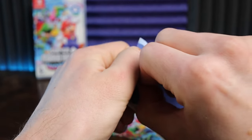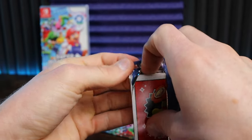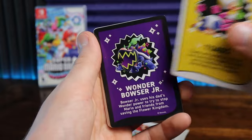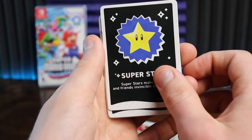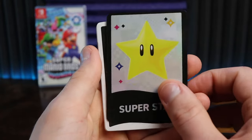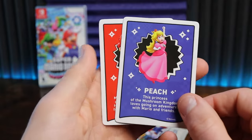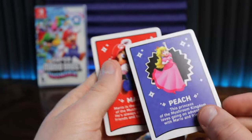Feeling lucky? Imagine I spent extra to get all these and I don't pull it. Okay, Prince Florian, Talking Flower, Toads, Wonder Bowser Jr. — our first duplicate holofoil. Superstar — I think that's our third one, that's good to get. Another Nabbit, another Yoshi, another Bullrush, Peach — we don't have Peach yet, I think that might be our last base set that we're missing. And then a backup Mario, and that's it.